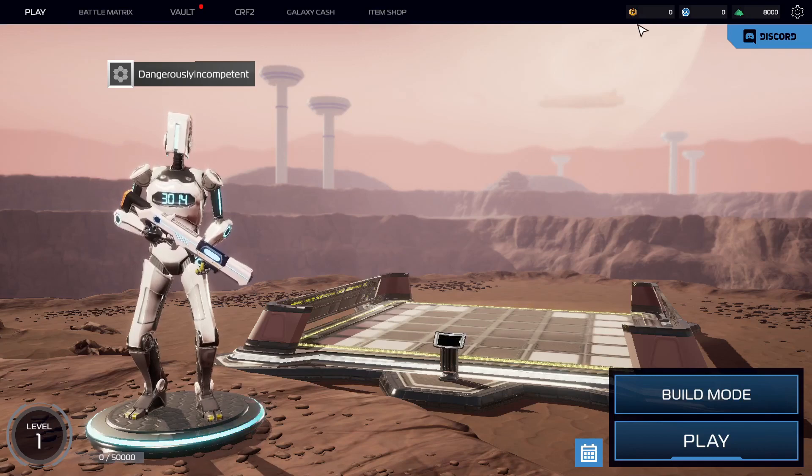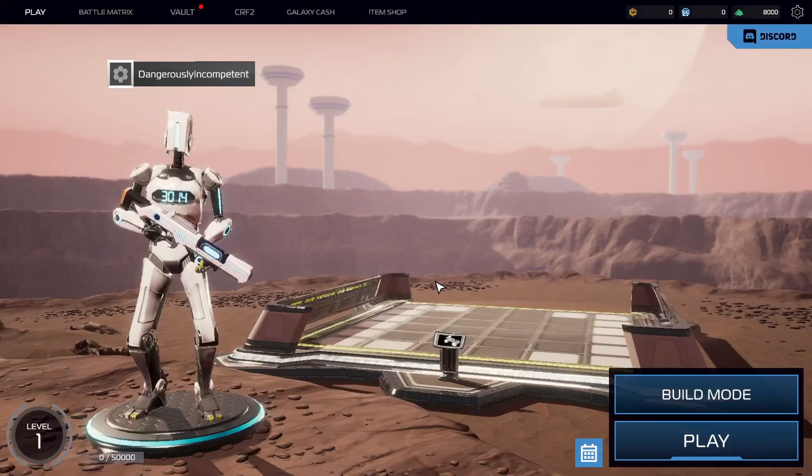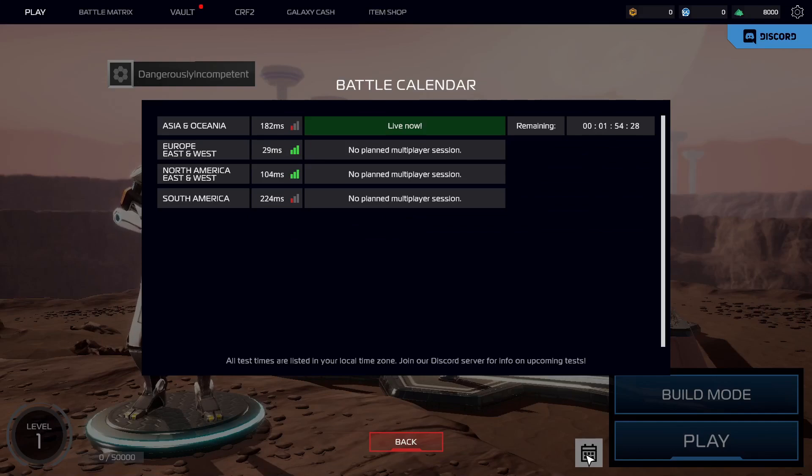So we're in the play menu — there's a build mode and a play. Let's jump straight in. Ping — all of our available regions, only Australian servers. Check the calendar for your best region. That looks like a calendar — Asia and Oceania or Australasia. Good day Bruce! They've got a session — no planned — does that mean none today, or none for an hour or two? I'll have to come back, I suppose.